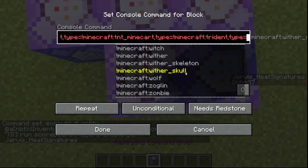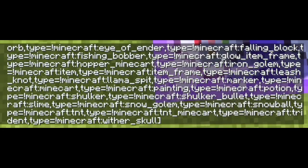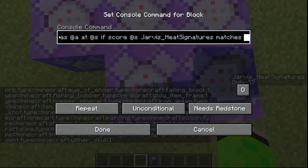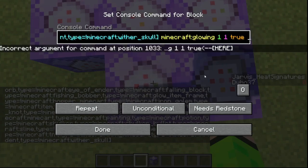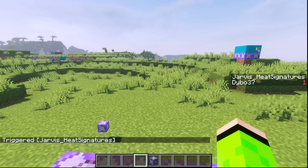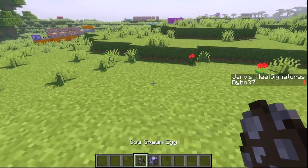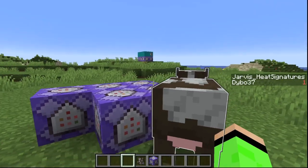With wither skull, that should be all of them — wow, that's so many. Run effect give all of these glowing for one second, amplifier four, true to hide particles. That will be always active. Then trigger Jarvis_heat_signatures sets it to one. Players also have glowing now — let me grab something like a cow. My shader pack is on, and there's an enderman right there in a cave.